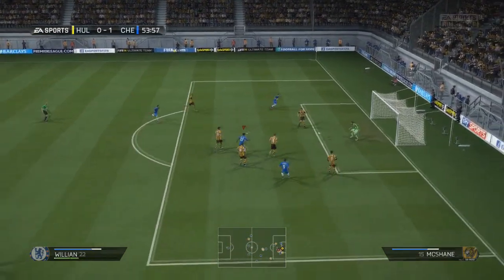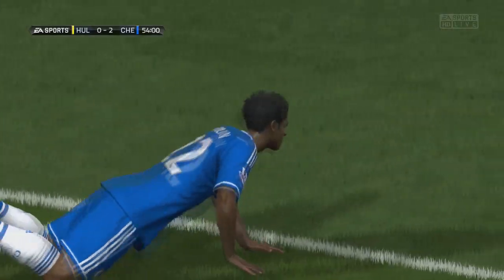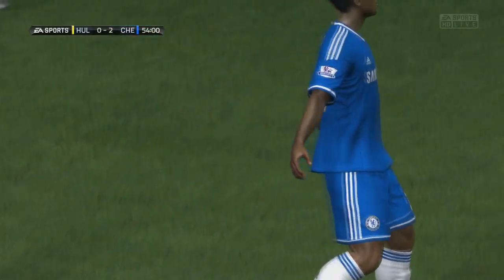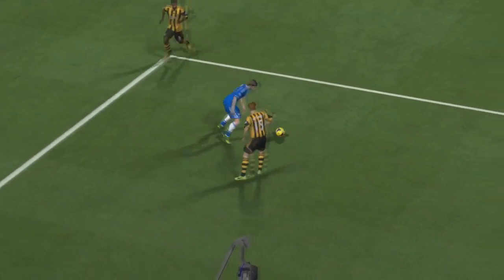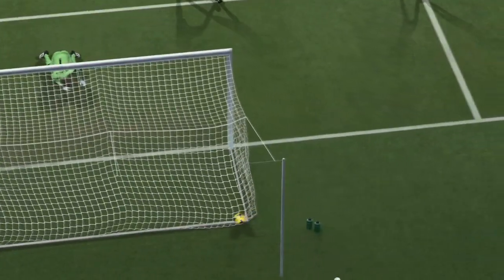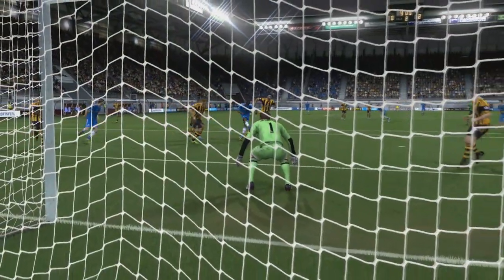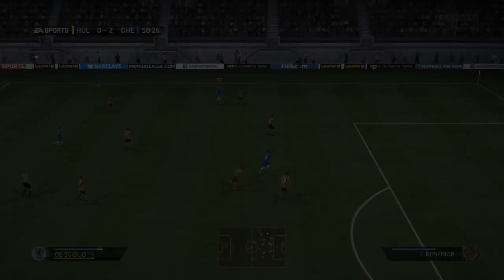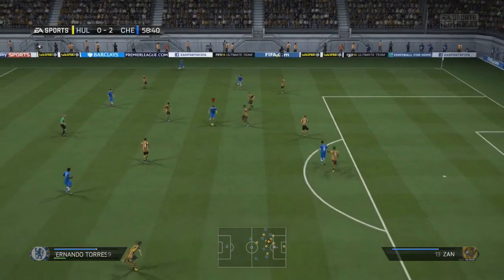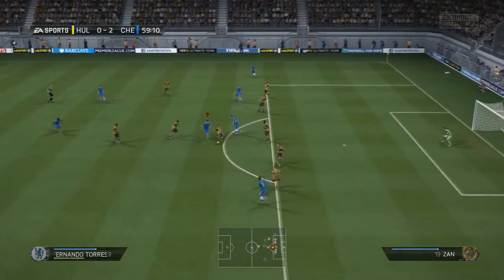Torres races away and plays it back to Willian. It was Willian that played that ball down the channel for Torres to run onto and he kind of scuffed the shot, to be completely honest. I was hoping for him to just rifle it up into the top of the net, but from the secondary replay you can see he kicks the ball into the floor and it just scuffs up a little bit - fortunately it's enough that the goalkeeper can't get down to it at his bottom right and we're able to make a two-goal advantage in the second half.